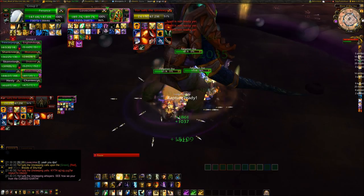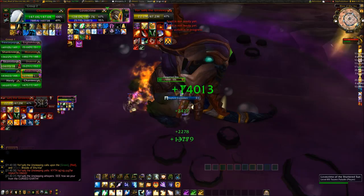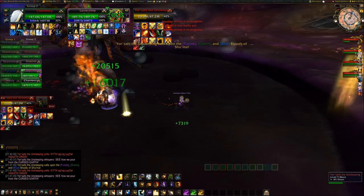You're going to be killing one blood at a time due to Fusing Vapors. When one globule dies, the surviving globules completely fuse and gain immunity to all damage. This fight is all about knowing the abilities of each blood as it hits Yorsajd and reacting accordingly. Your raid leader will need to call out which blood to kill. The priority we used was: kill purple first, green second, and yellow third.